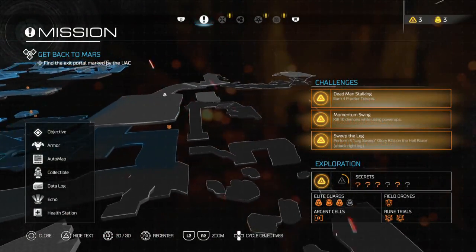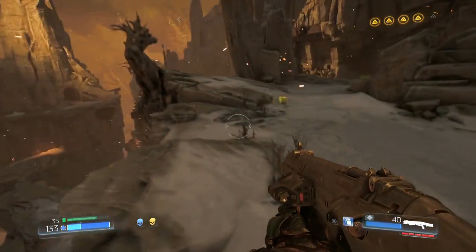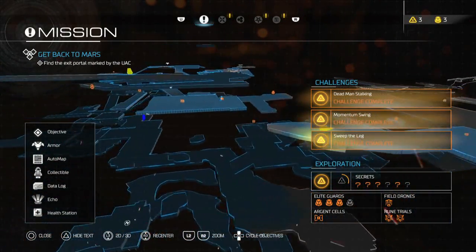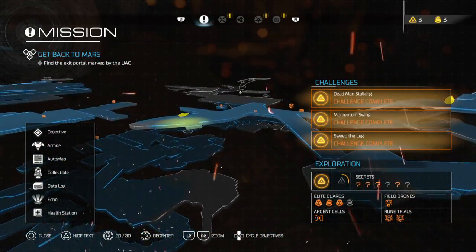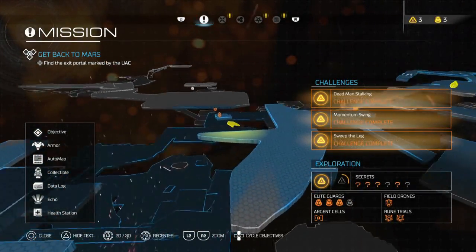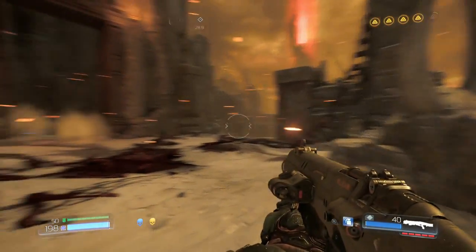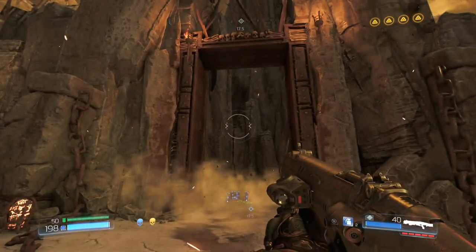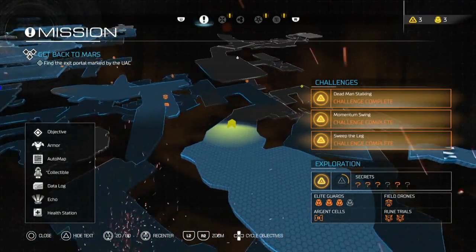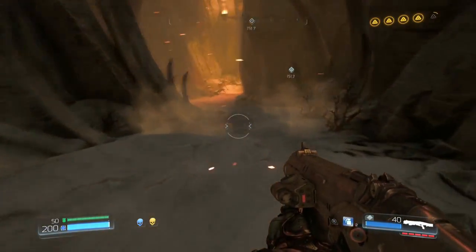I really wanted to get that helmet thing but I'm not sure it's there. I want to go get it — is it really worth it though? All right, I'm going to go try to get it. I did some backtracking and I can't get to it, just like the other one. I think we're going to go ahead and continue. Looks like I'm going back and might be able to get it after all — so I did all that backtracking for probably nothing.